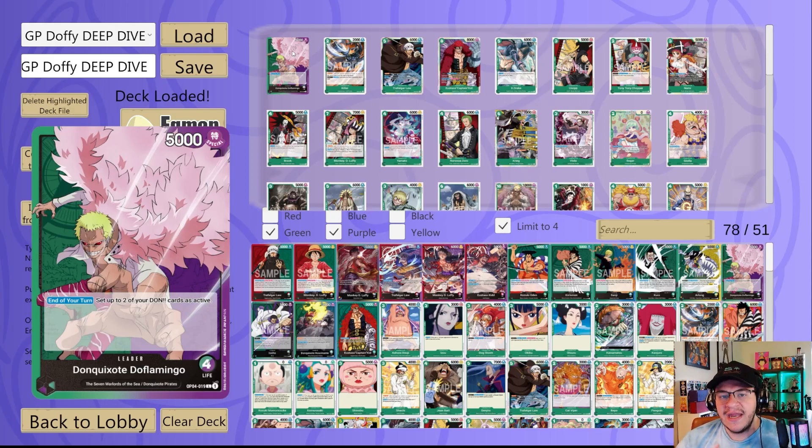Starting things off, we have Killer — two-cost, 2,000 power blocker. DON times one: on block, if you have three or more characters, draw a card. I don't think you're going to see this in many lists, but it's a solid option. It gets you more advantage. There are times you'll have three characters on field — Monkey D. Luffy, Brook, Nami — and you can play Killer with that last DON, giving you four characters including a blocker that draws a card.